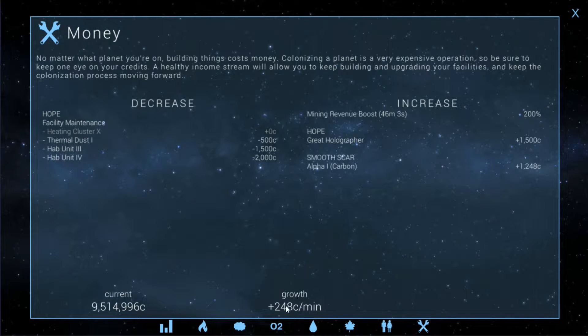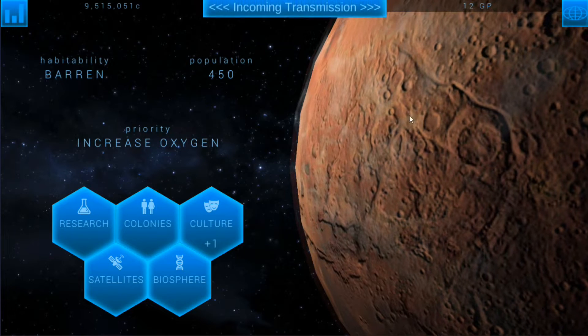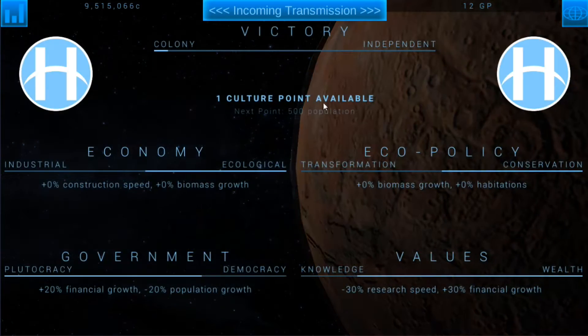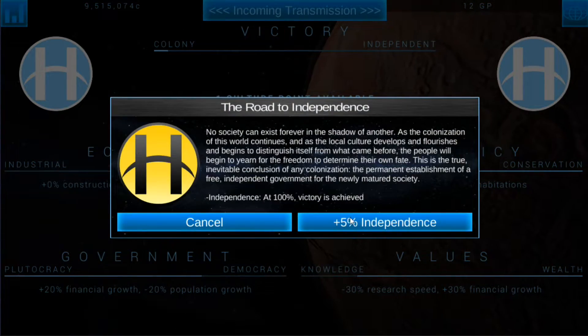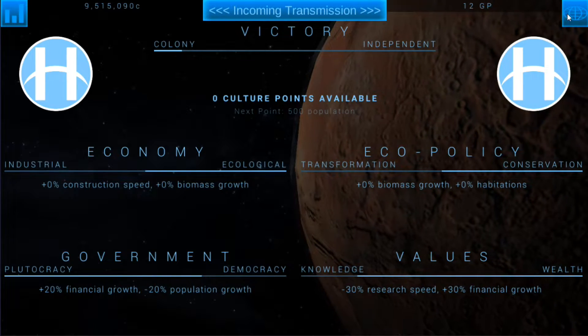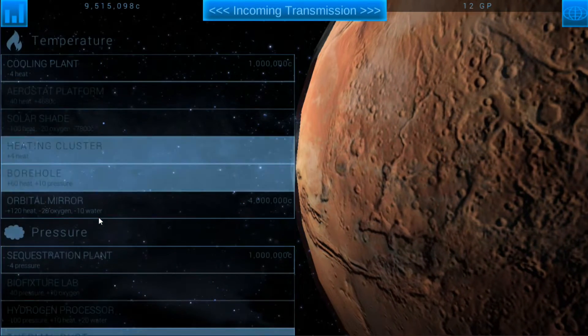Looking at our money, we've got to put some more mines up - we've only got one mine running. I have a mining revenue boost for 46 minutes at 200%, so I'm letting that go. We've got some bonus income from the great holographer. The first thing we're gonna do is spend our culture point on independence, because it's very important to get that as quickly as we can. Then we're going into research.